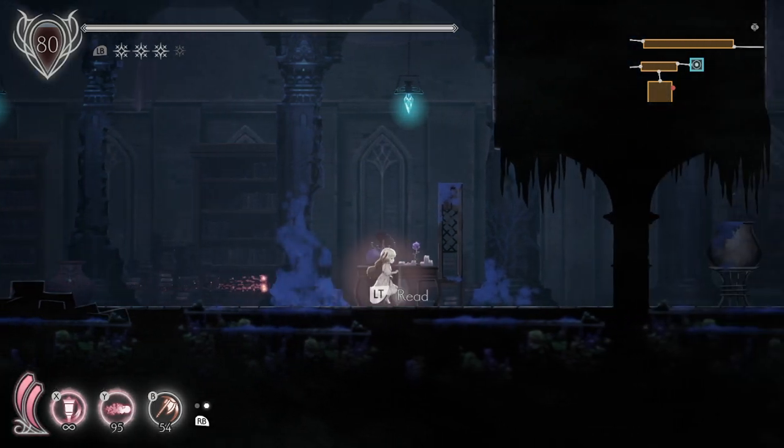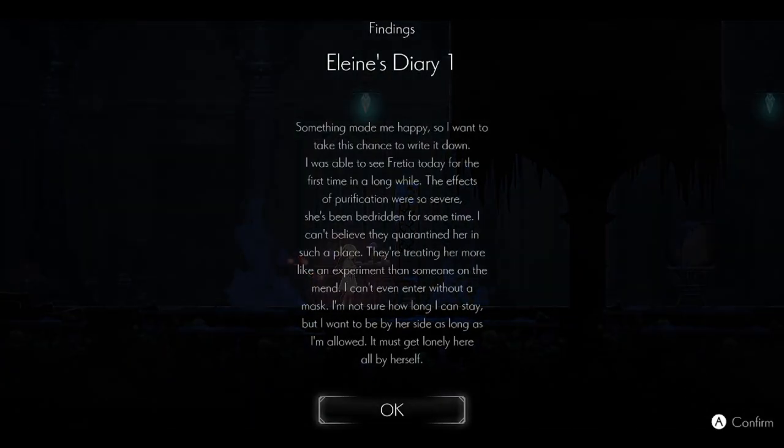We needed grapple and we have that, so we can go up here. It's at least a finding — Elaine's Diary 1: 'Something made me happy, so I want to take this chance to write it down. I was able to see Frisha today for the first time in a long while. The effects of purification were so severe she's been bedridden for some time. I can't believe they quarantined her in such a place. They're treating her more like an experiment than someone on the mend. I can't even enter without a mask.'